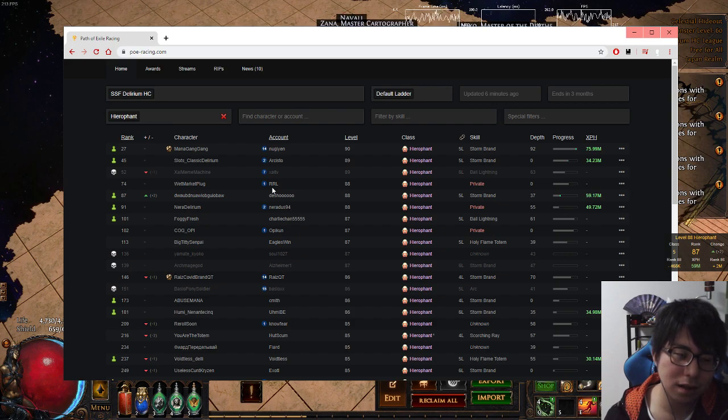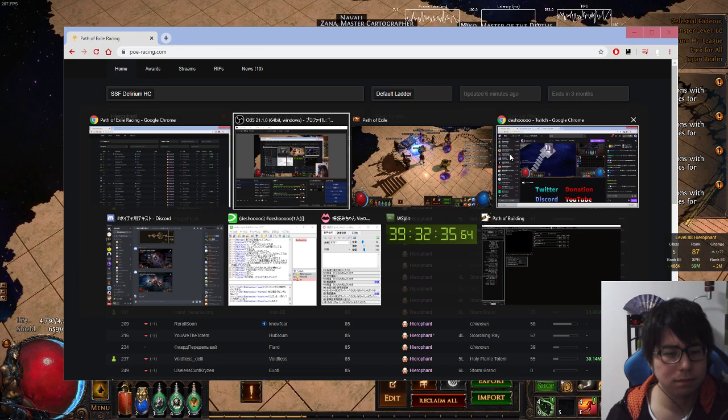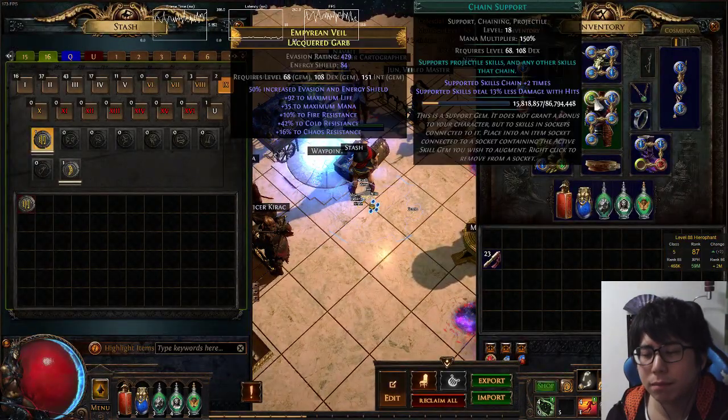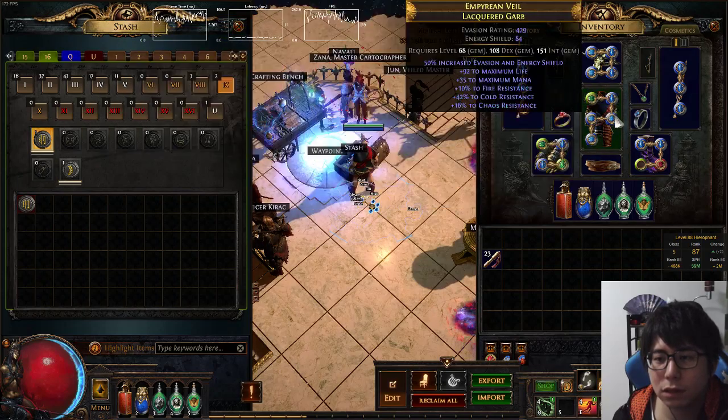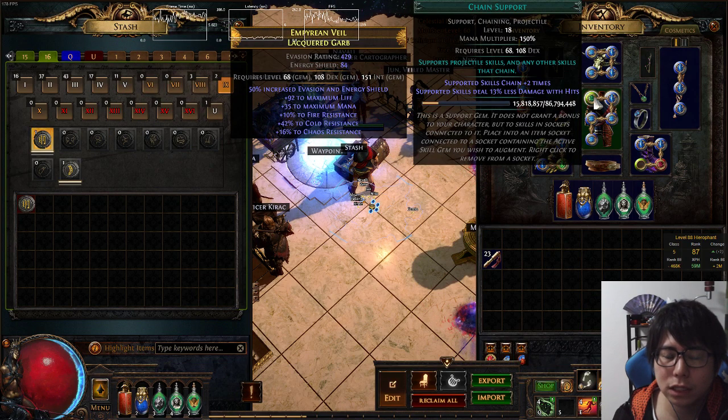For a more precise final build, you can check Nugien's build — he's also playing the same build, so I won't explain how to optimize further. My current five-link is: Stone Brand, Concentrated Effect, Lightning Penetration, Archmage Support, and Chain Support.